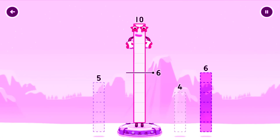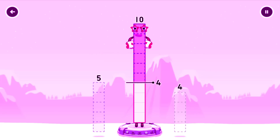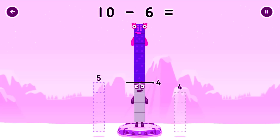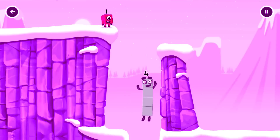Take number blocks away from 10 to leave 4. Drag an outline onto the middle to take number blocks away until you have just the right number left. You got it! 10 minus 6 equals 4. I am 4. Have we met before? Good job!